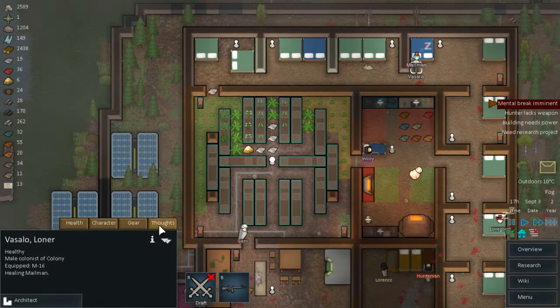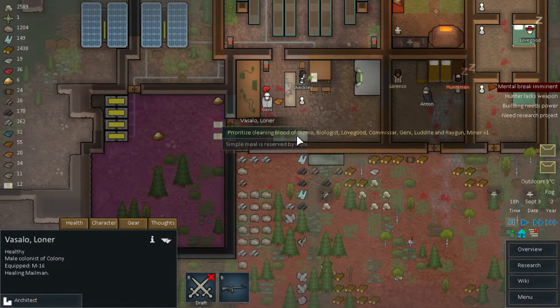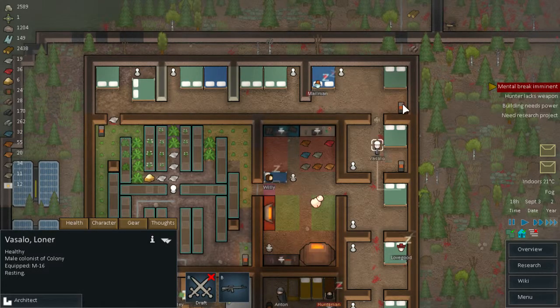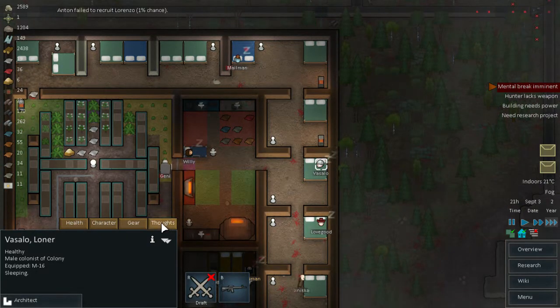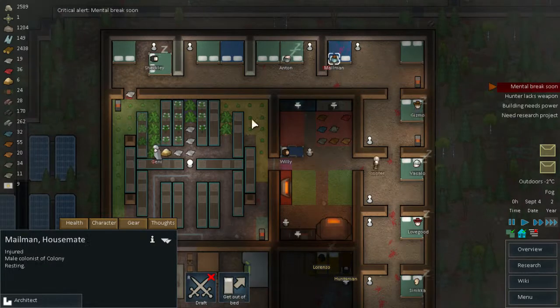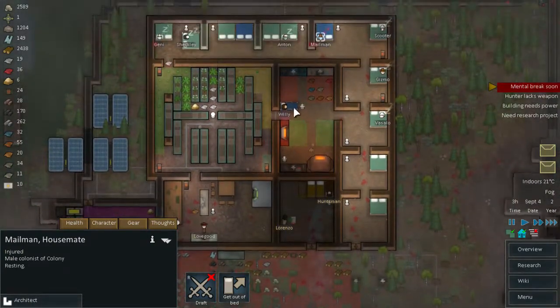Mental break imminent — what is wrong with you? Urgently hungry. Well there is food there Vassalo. I will have to take you off doctoring for a few seconds — you can actually go and eat or sleep or do whatever you have to do. You are improving now — perfect. I can put you back on doctoring. I am just hoping that mailman is going to survive — he is still losing blood but at least he is patched so that should do it.